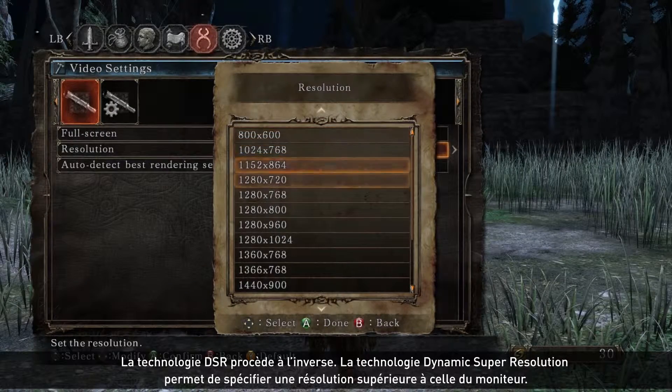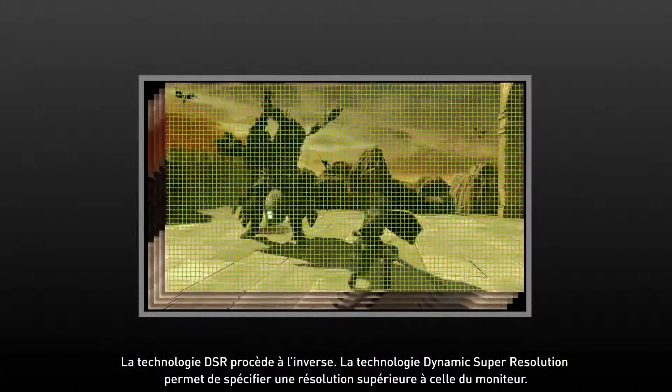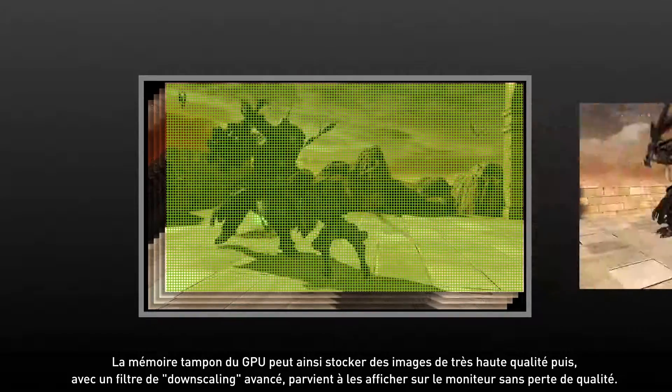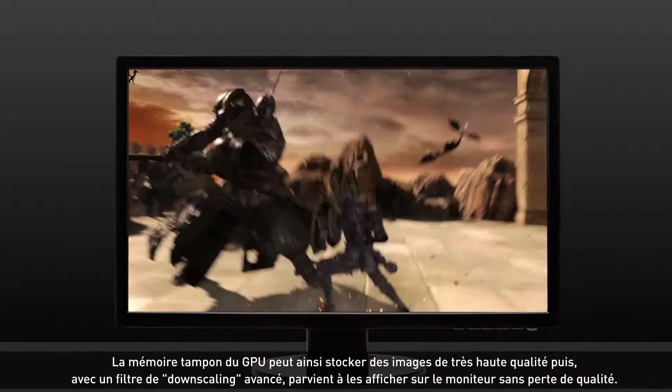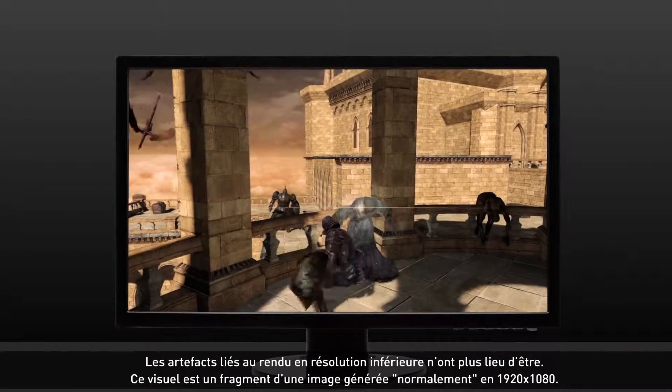DSR, however, goes the other way. With Super Resolution technology, we allow the game to specify a resolution that's actually larger than your monitor. This means the GPU will generate a very high quality image in the local frame buffer and then use a sophisticated filter to downscale it and put it onto your monitor. This reduces artifacts caused by rendering at low resolutions.